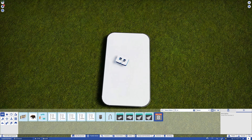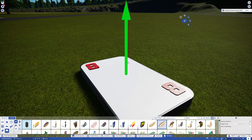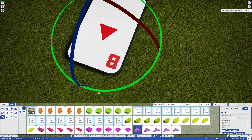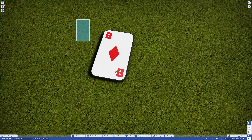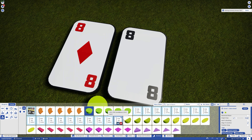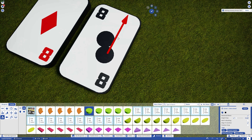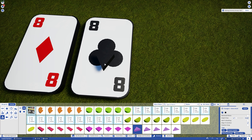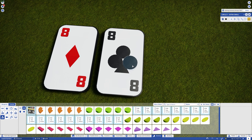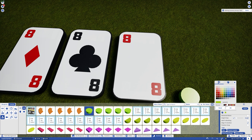Now the next section is making the different versions of the eight cards - we're going to need four different cards: two red ones and two black ones. We're going to need diamonds, hearts, spades, and clubs - four different suits. So we're going to make the diamond first, then the next one, and so forth. For the club, looking at it I think I may have made the cards slightly too small, because the symbols on them are going to be just a little too large for the actual card.